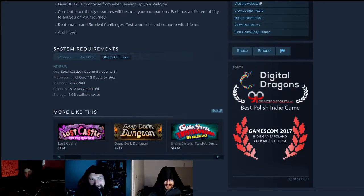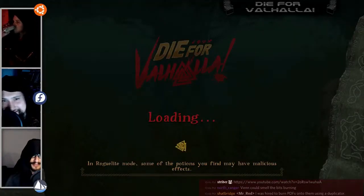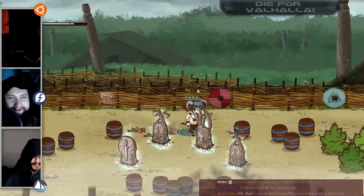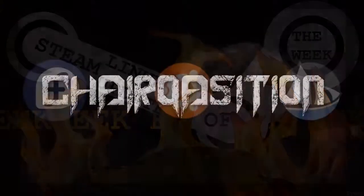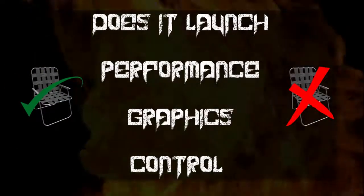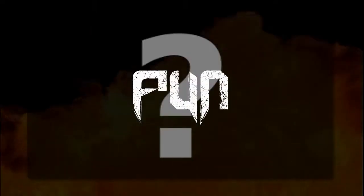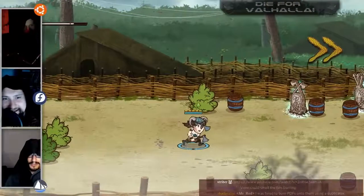What is it? Die for Valhalla is an action RPG where you hack, slash, and crash your enemies, possess and take full control of heroes, monsters, and other things to help the Vikings save their realm. The devs sent some keys for this, so thanks. This is the Chair Requisition where we break a game down to its base levels, rated on a scale from one to four chairs. We break it into two sections: the facts — launch, performance, graphics, and controls — with a one-to-four chair score, then a more nebulous one-to-four chair score for fun.